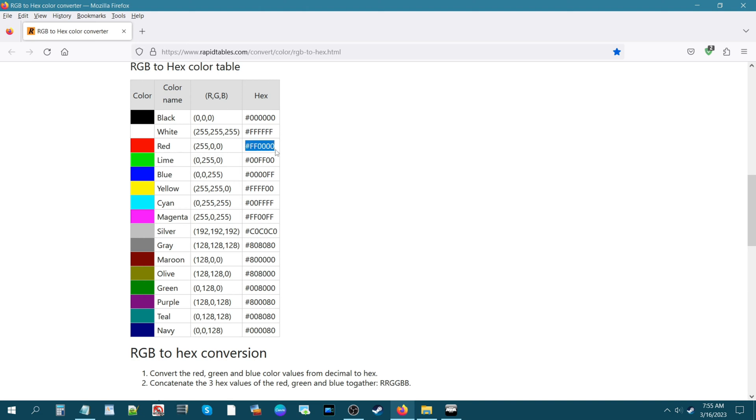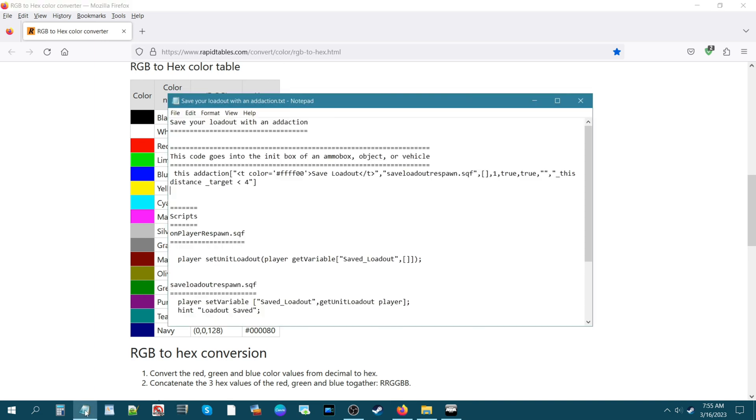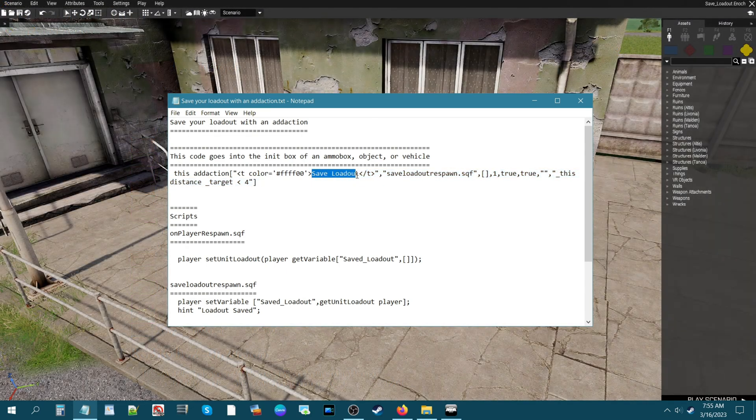You just highlight the hex value, copy it, go back to the code, and change it between the two apostrophes — that'll change the color. The word 'Save Loadout' here is what you'll see when you go up to an ammo box. You can change this to whatever you want — 'save ammo', 'save weapons' — but we're going to leave it as it is.